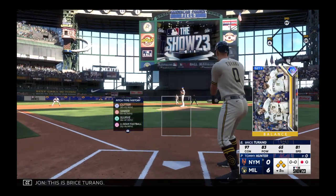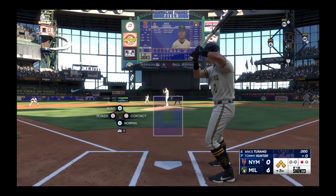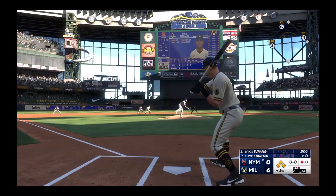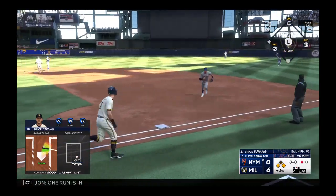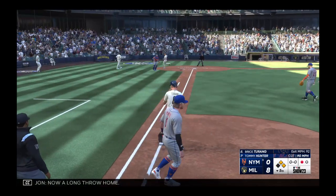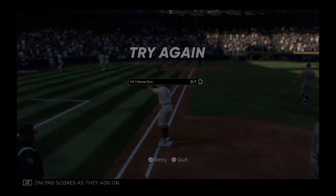This is Bryce Terang. Worm burner into the outfield for a knock — one run is in. Now a long throw home. Wonderful, second scores as they add on, and it's an eight-run lead.